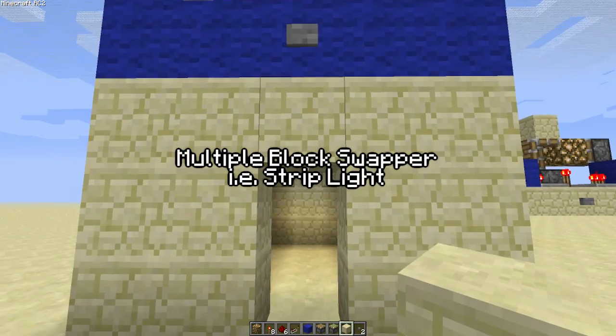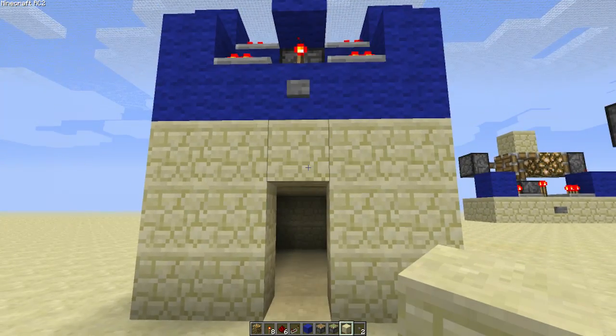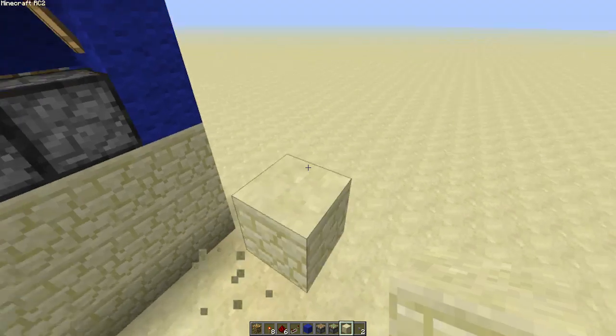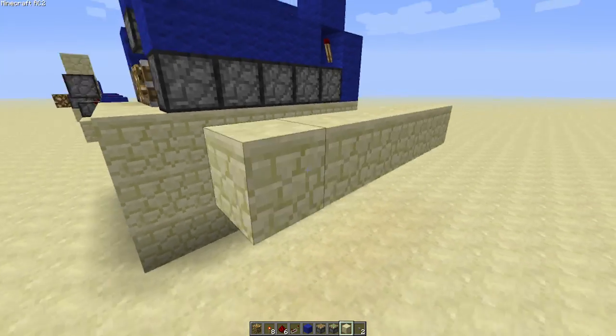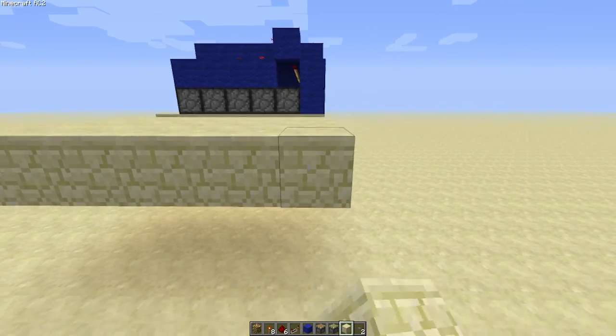The old strip light — this old chestnut. So I had a few guys ask me to do this one. It's a multi-block swapper, and again it works on pretty much an identical principle as the last ones. All I've done is just extend the signal out so you can incorporate more blocks.